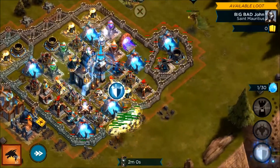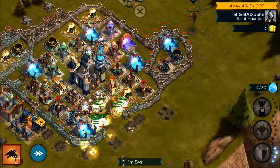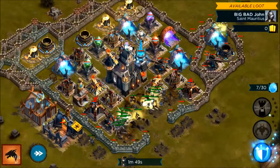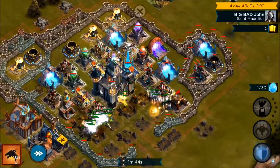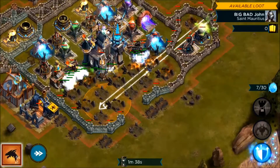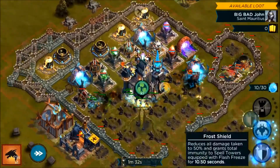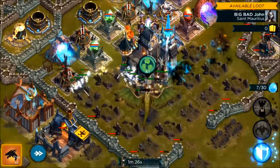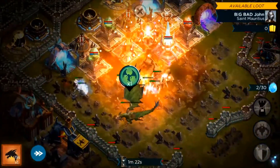Shield those guys up and keep shielding. We've got to get this air defense down. Definitely running into some issues here. The dragon's getting pretty low health, hopefully he's going to be okay. Lots of guys on the stronghold — we're doing pretty well. And it's down.